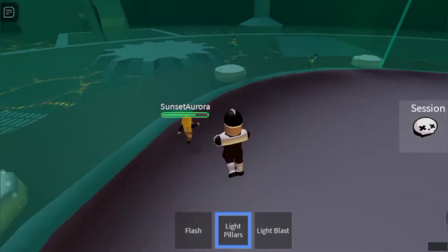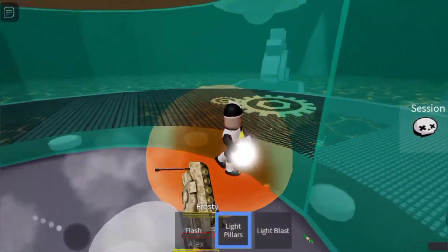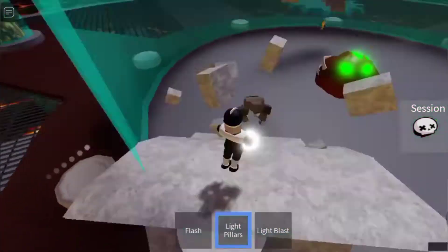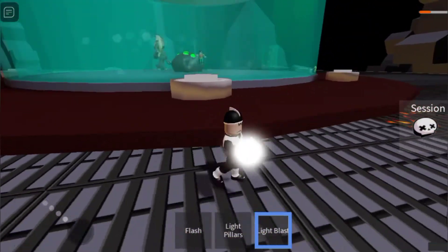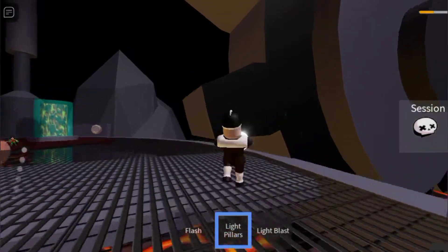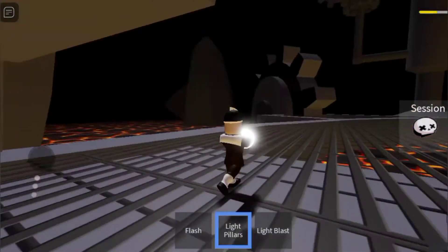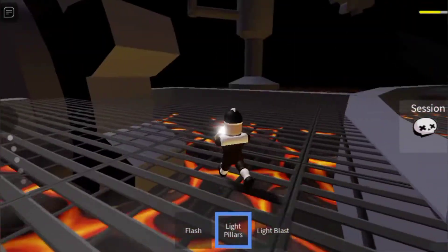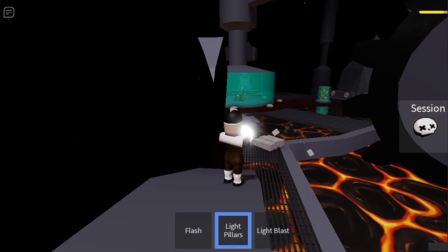So if you saw my character review where I explain what the characters do, then you would know that light pillars basically punches me into the air, and flash is — well, you see this big twisting flash — and then light blast fires you very far back but also does a bunch of damage to people. You can also go on top of these things if you are good at it. I'm good with small ones.